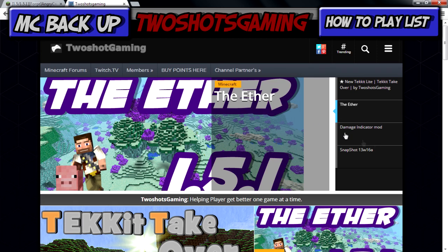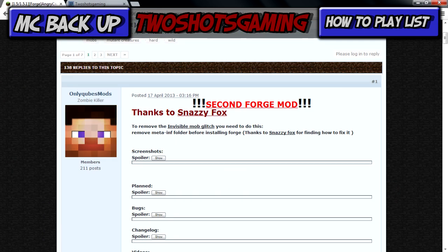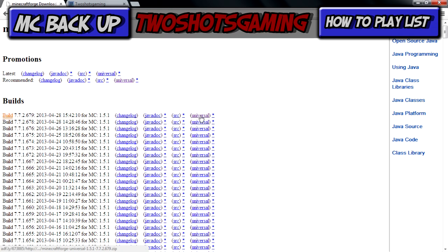Now we're going to go to the forum page for Angry Creatures. Scroll down to find the link, click it, it'll take you to AdFly — wait five seconds, then download the zip file and put it on your desktop. This mod requires Forge, so download the Forge universal as well. Click on it, it takes you to AdFly, do your thing, and put it on your desktop so you have both files there.